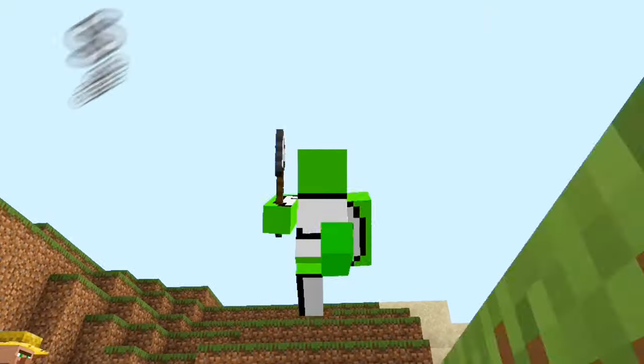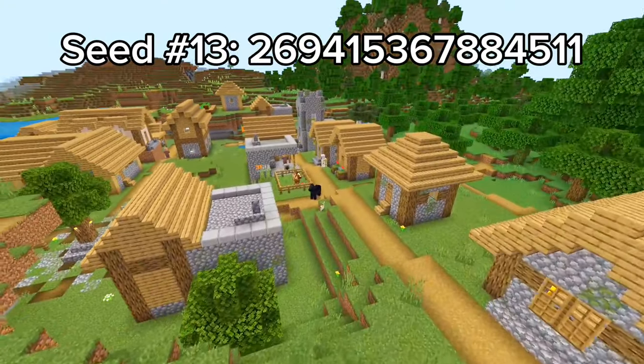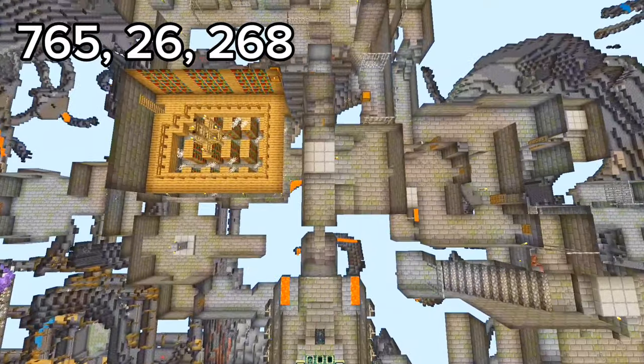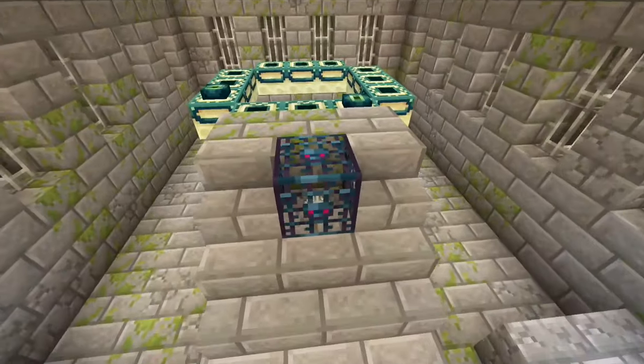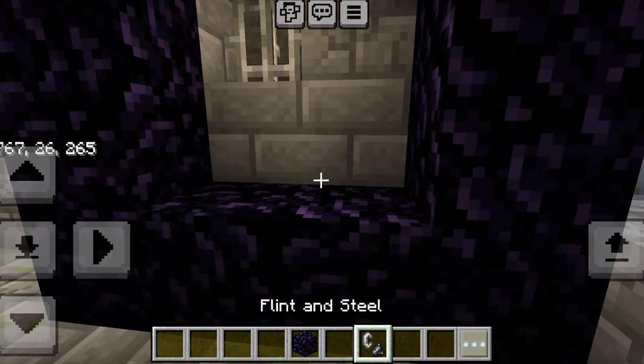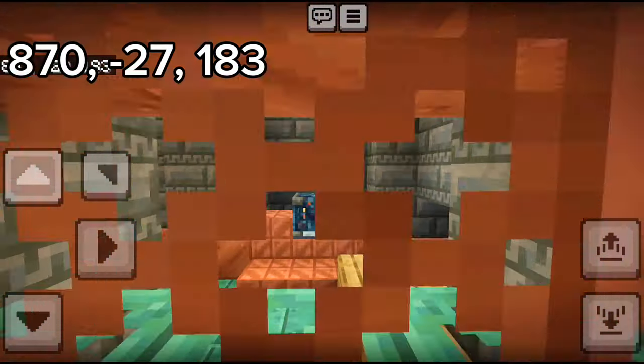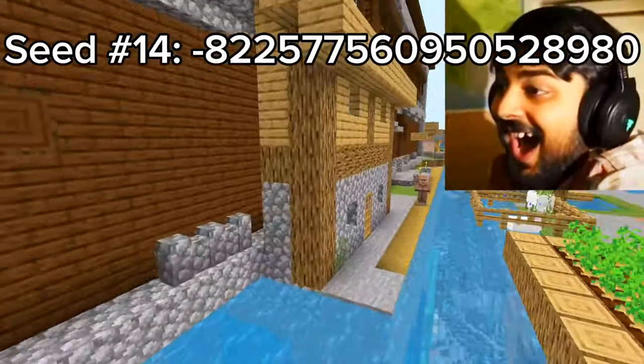Seed 13 is great for speedrunners. You spawn next to a village with 3 blacksmiths with obsidian, and beneath the village is a stronghold with a 2-eye portal. If you make your portal in the stronghold, you will spawn in a bastion next to a fortress. Back in the overworld, there is also a trial chamber next to a mineshaft.